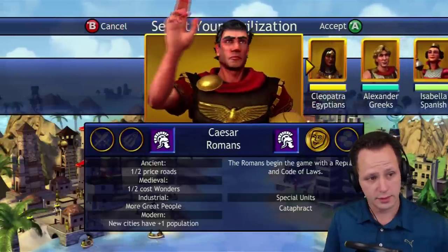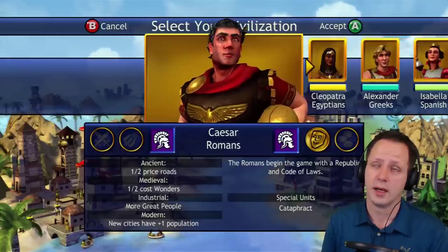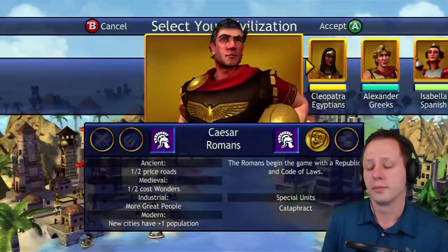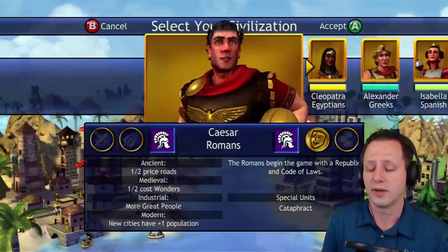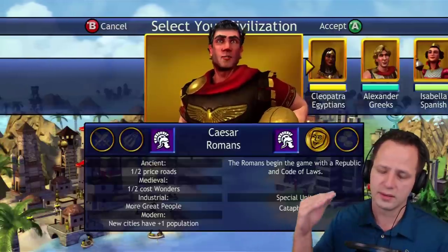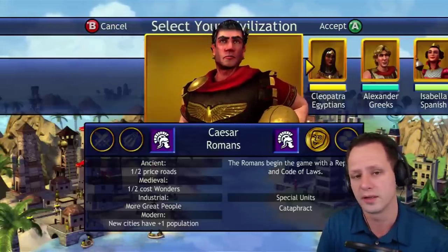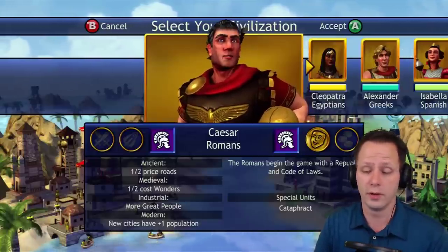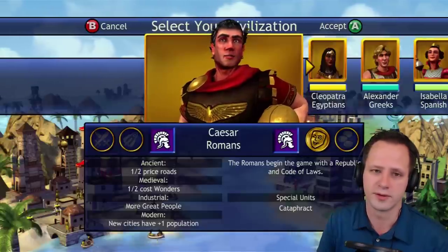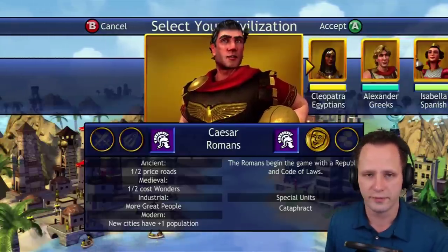Number 8 is the Romans — very cool bonuses, I put them smack dab in the middle at number 8. They start with code of laws, probably one of the most important technologies in the game, meaning they can start their expansion phase whenever they please. You could plant your capital and start building settlers right away if you really wanted to. Plus they get half price roads — I feel like that's an underappreciated perk. You could build a really long road across the map for like 50 gold, and have a nice network of roads that puts you close to an enemy capital.